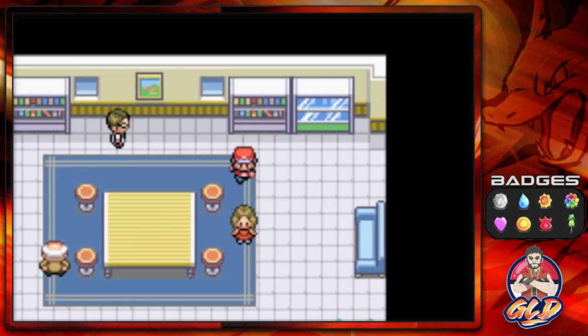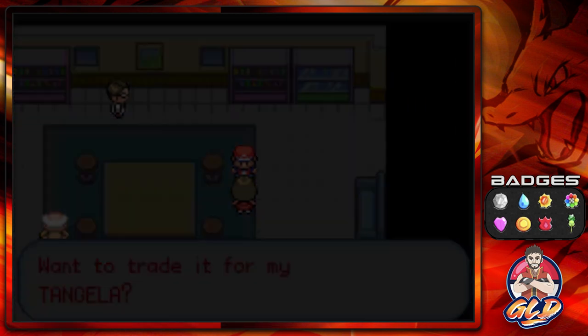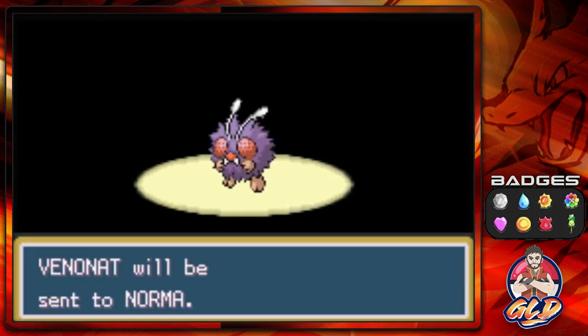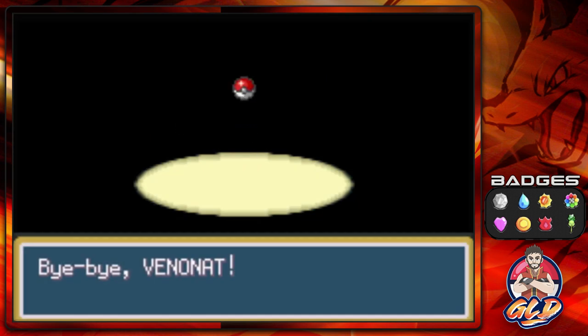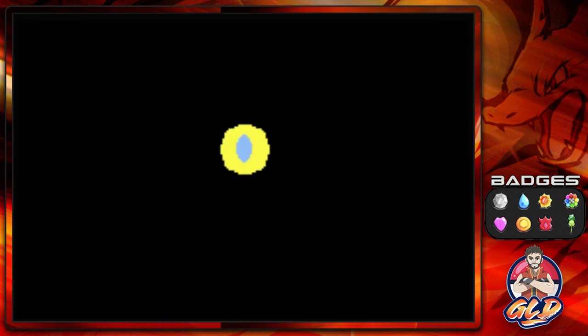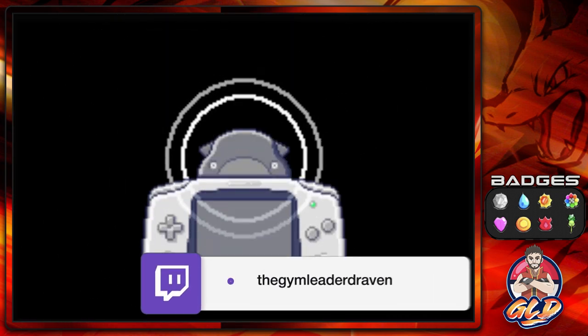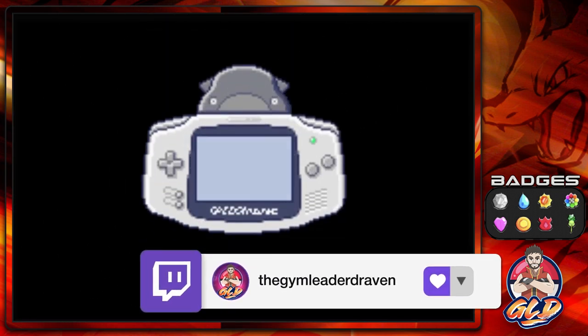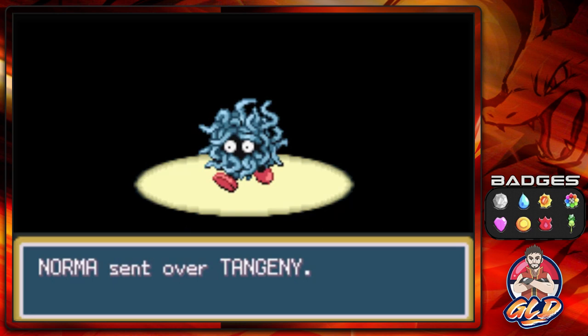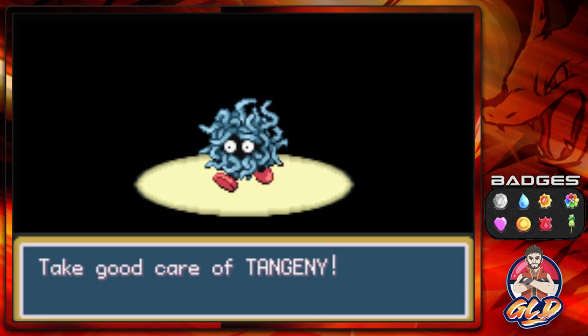If you talk to this young lady here, she will want to trade a Venonat for a Tangela. Let's go right ahead and make that trade. Look at this Pokémon — and just like that, we get ourselves a Tangela, nicknamed Tangini. I don't even know how to pronounce that name, but it's still something. And that's another Pokémon down.